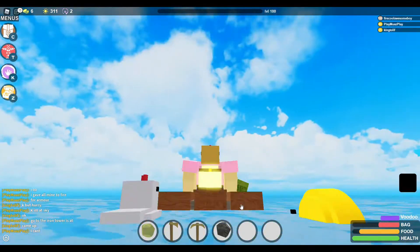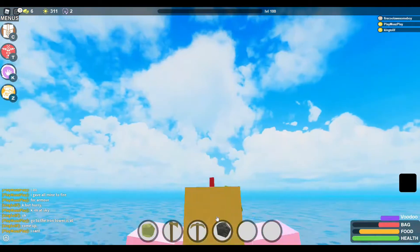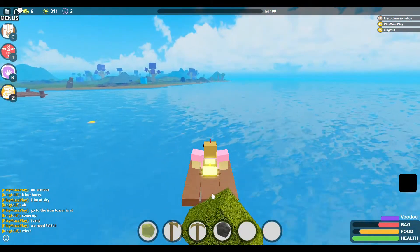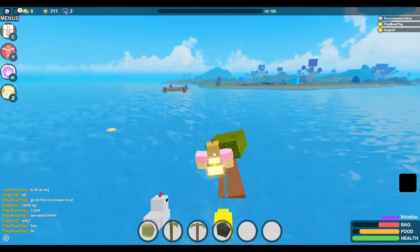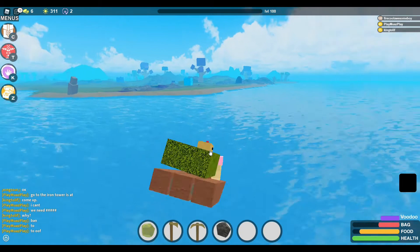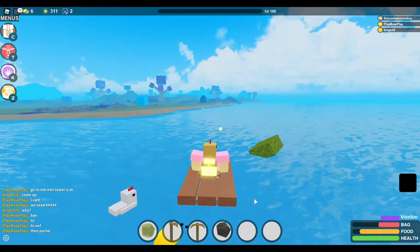Also, you can boost your raft with it to go faster — for those without water walker. But I'm pretty sure all of you have water walker because it's Booga Booga 2019 and you get free mojos. Anyway, you can push yourself with it and stuff.